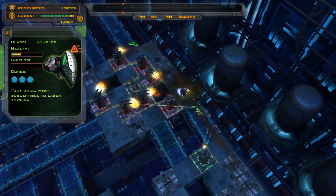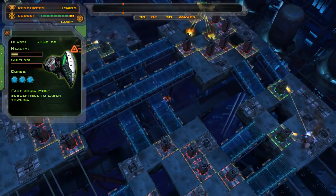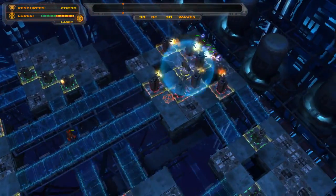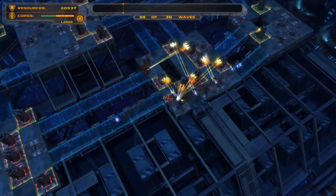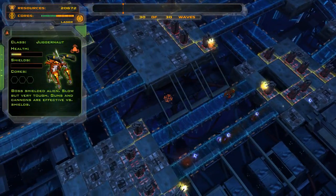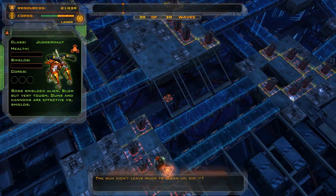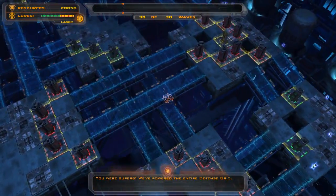Look at this sneaky one here — there's a rambler. It's okay, we'll take care of it; there's no way it's going to get back. We're almost done, folks. 20,000 resources in the bank. The guns didn't need much to clean up, did they? We've powered the entire defense grid.